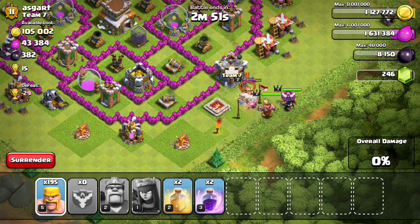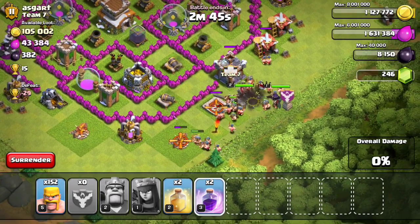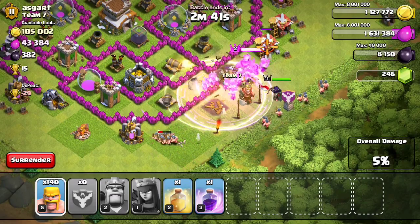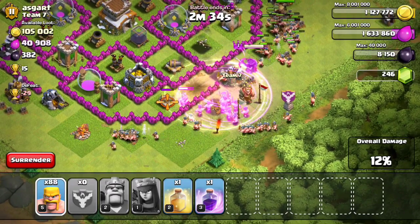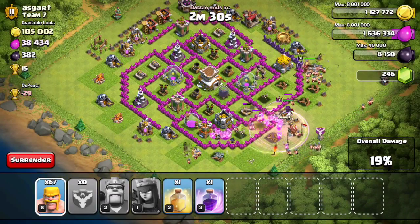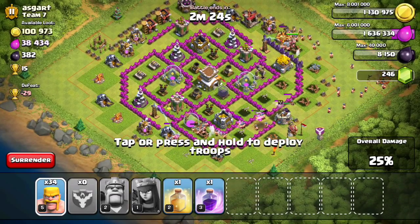This is the base I'm going to attack. It doesn't have that great an amount of resources, but at least it has 100k of gold. I'm not sure whether to drop all barbarians together or separately, so I'll drop a few, stop for a second, then drop more, and after that just keep dropping them all at the same time — I think dropping them separately won't work as well.